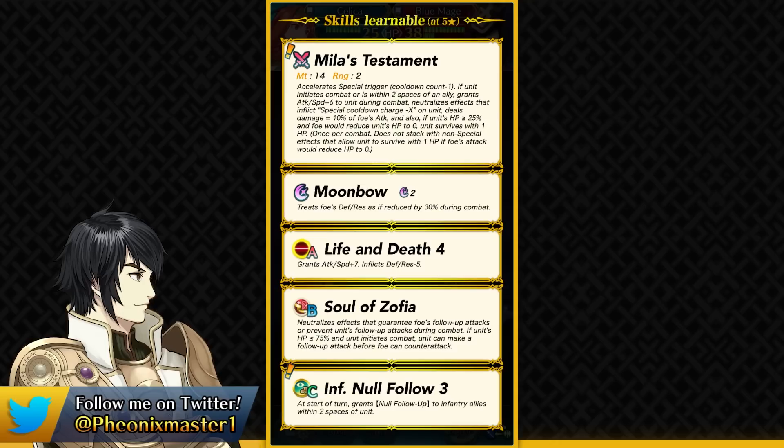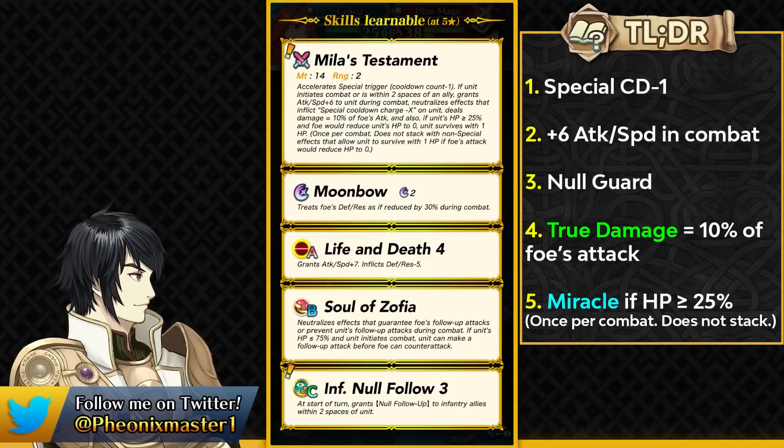It also gives you plus 6 attack and speed in combat. She also has Null Guard and she can get true damage based on 10% of foe's attack stat. It's not going to be a huge amount of true damage but it's pretty nice to have, and finally she can have the miracle effect if she has 25 or more HP. So this can make Celica a magical Cyan Leaf.